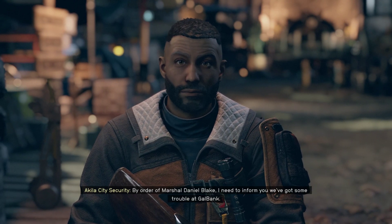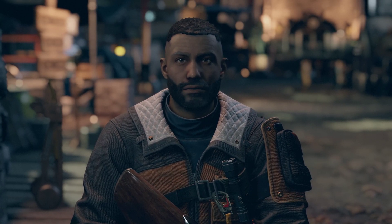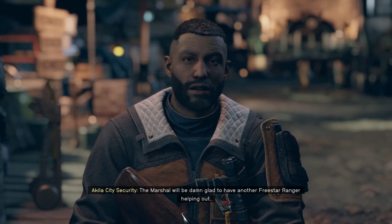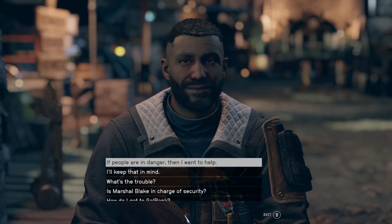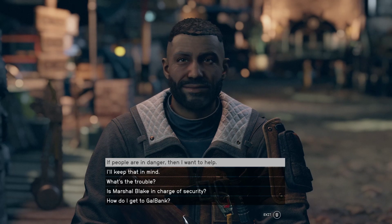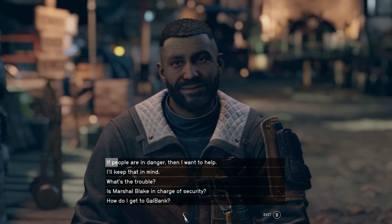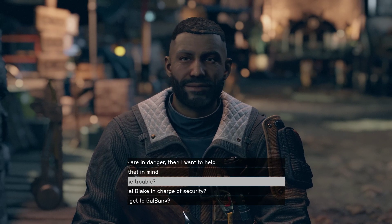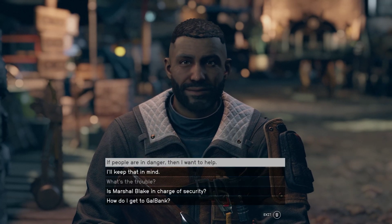Hold it - by order of Marshal Daniel Blake, I need to inform you we've got some trouble at Gal Bank. Folks might be in danger, so you may want to steer clear. Never a dull moment around here. I know you - you're Sam Coe. The Marshal would be damn glad to have another Freestar Ranger helping out. I'm afraid your information is a couple years out of date. I don't know about him, but I would love to go to that bank right now. I'm a bounty hunter. I'm a professional. Let's go there right now.